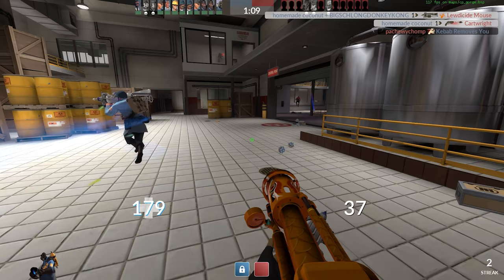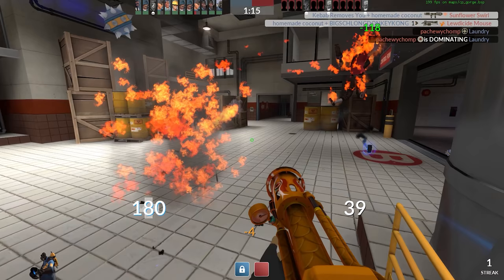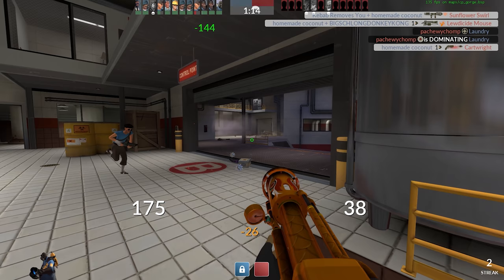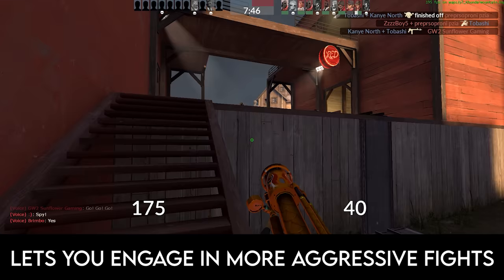It's insanely satisfying to shut down cocky scouts with this thing. I hit the scout with the Scorch Shot, popped him in the air, hit him with the Dragon's Fury, and then he fell down onto the descending Scorch Shot because it was a direct hit. That's nasty.